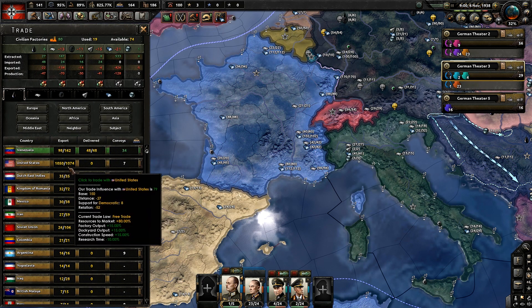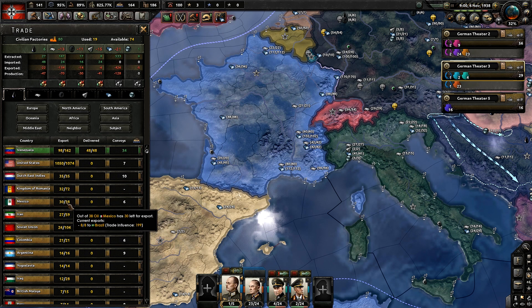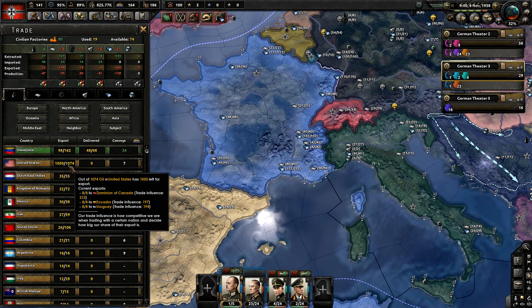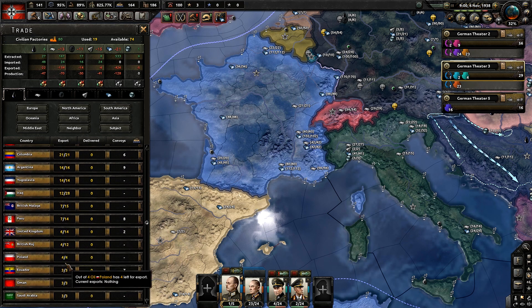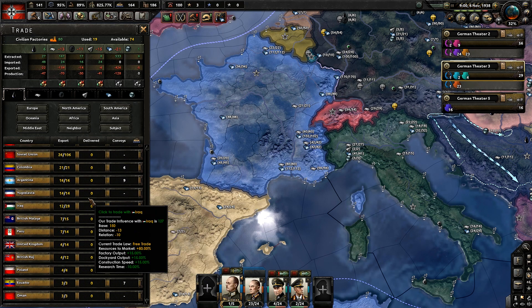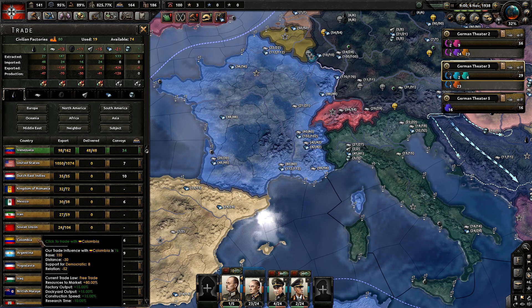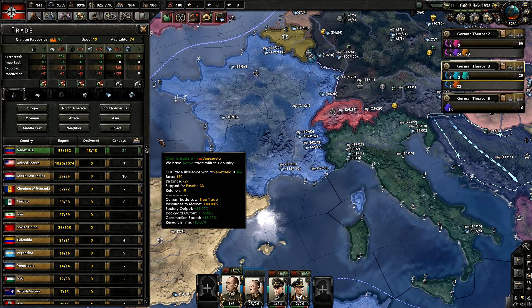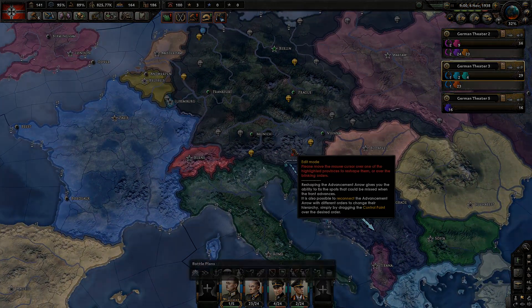Then we go up here and start hovering through these until we can find who is giving oil to France — probably the United Kingdom or something, I would guess. Nope, they're giving it to Australia. But you get the idea how it works. Hopefully you guys enjoyed this video. If you did, please do not forget to leave a like and a comment down below, as it helps my channel out tremendously. Thank you so much for watching, I will see you guys next time. Stay awesome.